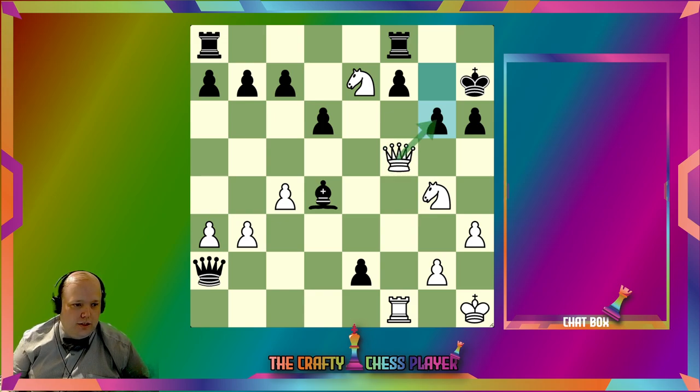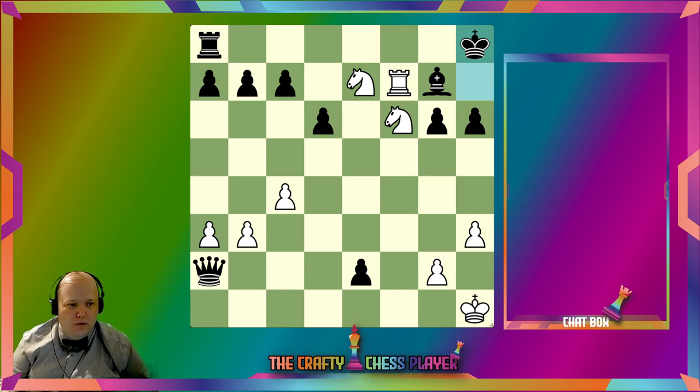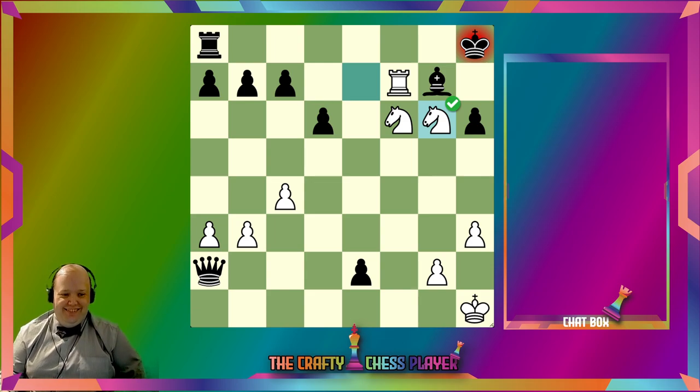I see these Queen checks. I see a Knight check here that looks kind of interesting, although the Knight check just loses to this Bishop, so that doesn't look good. Maybe the answer is to sacrifice the Queen here — yeah, okay. Now Knight here works, and then Knight here is checkmate. Yes, I got it!